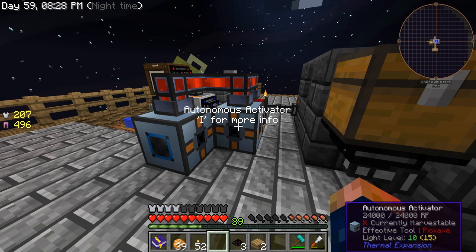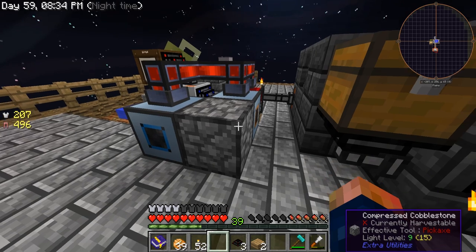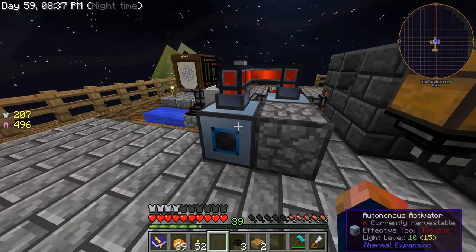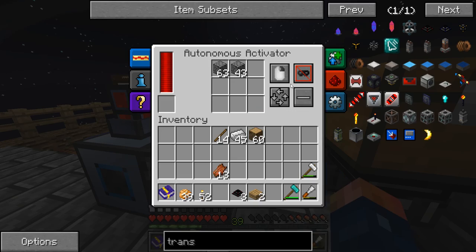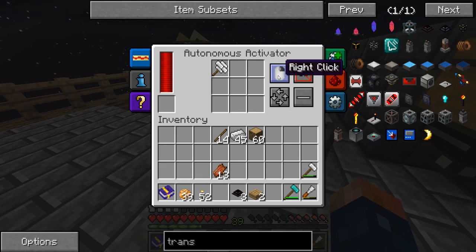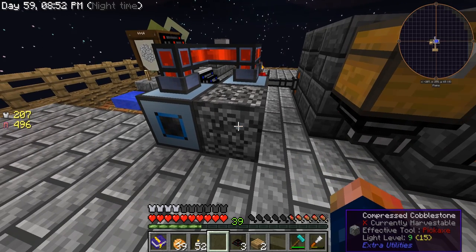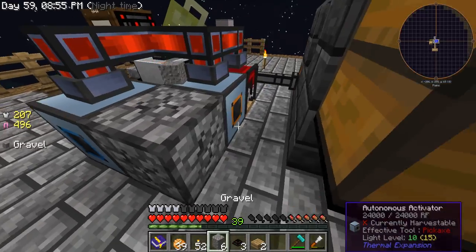This is where it gets important. Set it to round robin item use. Right here we're going to put our stone in — as you see, it used one and placed it. This one is placing, you can tell by it right-clicking, same as you would do to right-click. And this one we need to set to left-click instead, so it's going to break it with that tool.